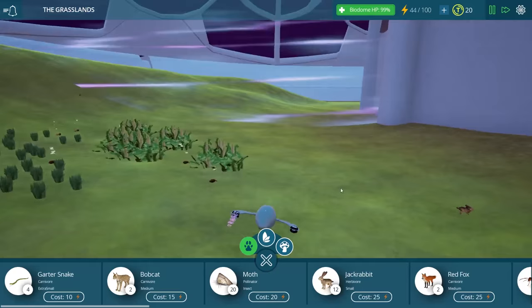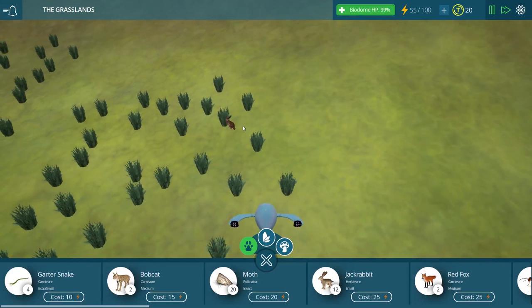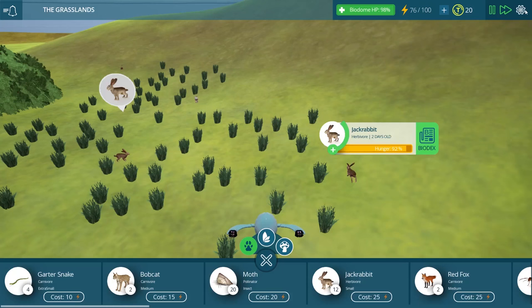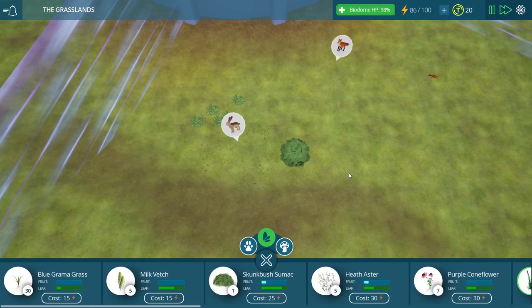He's brand new, of course, and so are our bunnies over here, sleeping away. They're actually pretty hungry — their hunger is going way down. I wonder what they'd like to eat. I'm pretty sure it's just grass, but let's take a look. It says jackrabbits are herbivores and eat nearly any type of plant matter, from leaves to roots to bark. These animals eat almost constantly — 15 jackrabbits can eat as much as a large cow in one day. Wow.